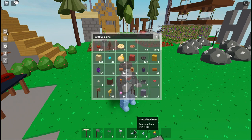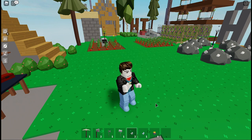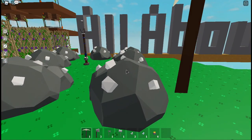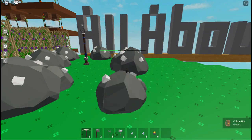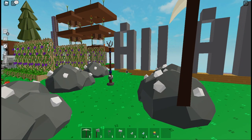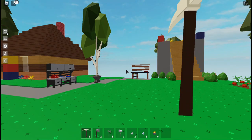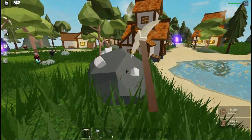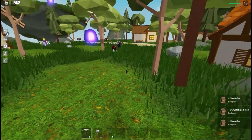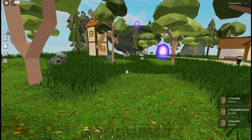It is a rare drop from iron rocks. Those rocks can be like these that accumulate around an iron totem, or it can be iron that you find in the lobby in the mining area.